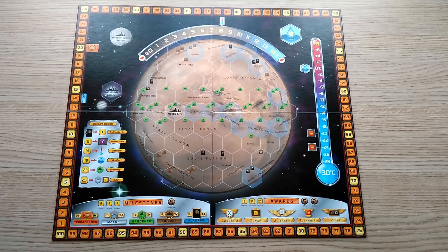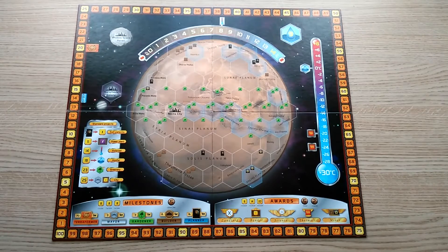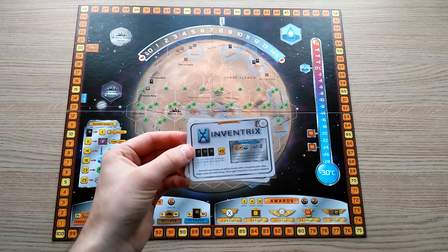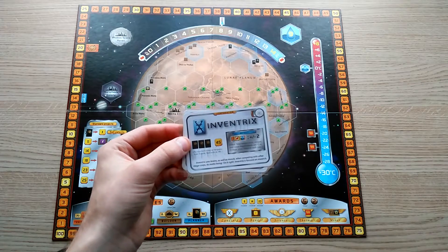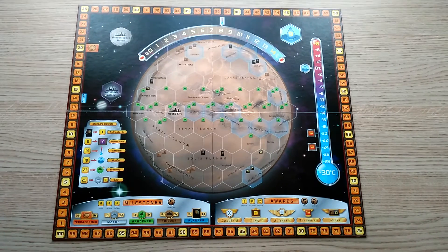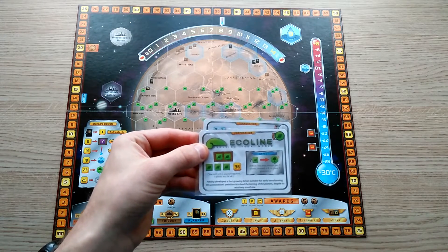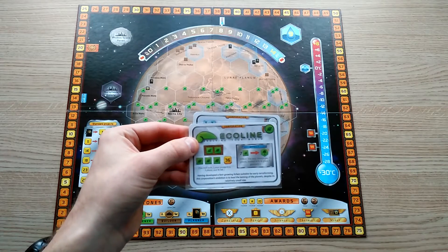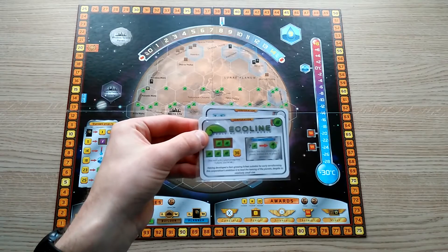There are certain corporations that will have abilities that help you to play this strategy more effectively. Inventrix is one that can really make the strategy work well, as a lot of the highly valuable animal and microbe cards have global requirements that Inventrix can lower, though it does require a bit of luck. Ecoline is another great choice for the Wildlife Strategy, as it starts off with some plant production already and will make better use of the plant resources that you gain in this strategy.